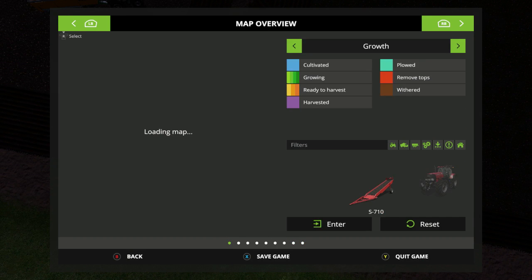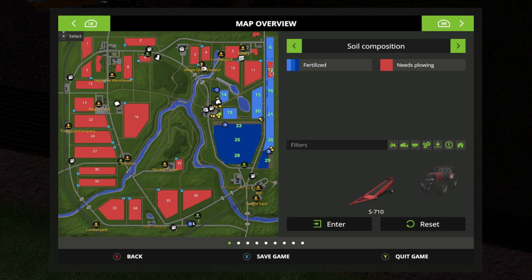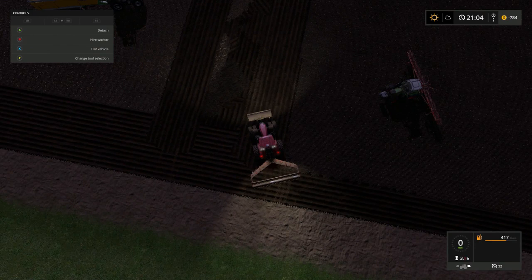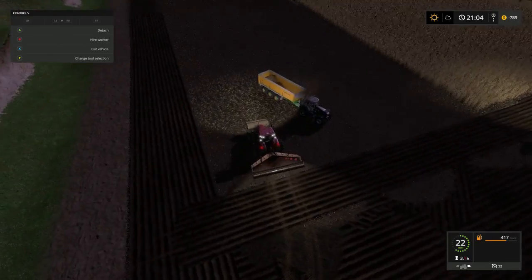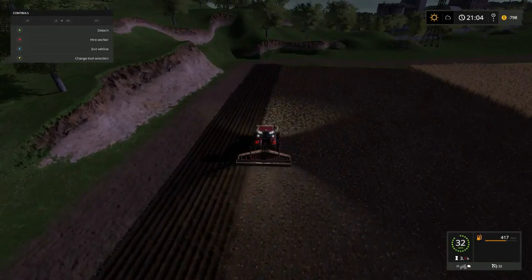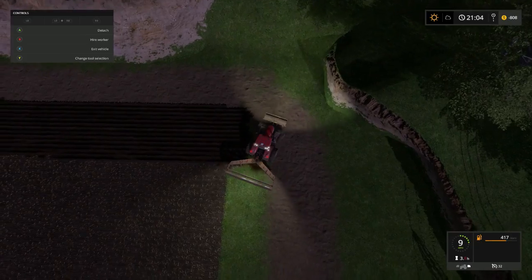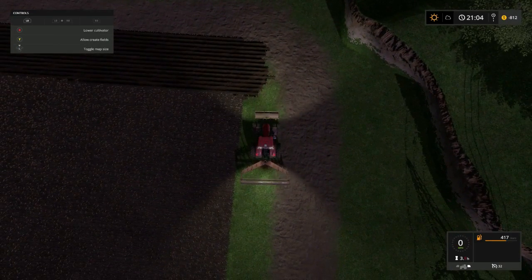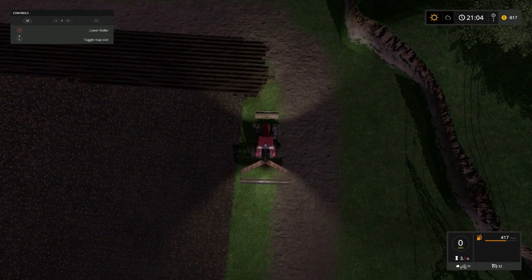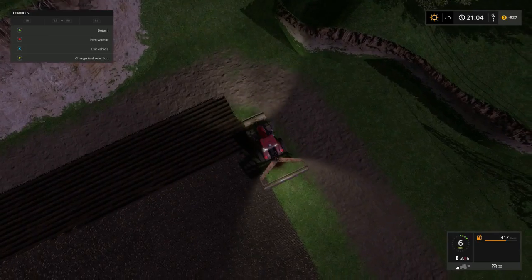Gotta check our map, see what's what. Field 12 needs to be plowed, and field 29 is gonna be okay — so that's good. Let's go down here, pack this end down so it'll be square. This is the only part we like to lift on this side. I'm gonna kind of reset there — I want that roller down, kind of do it like that.